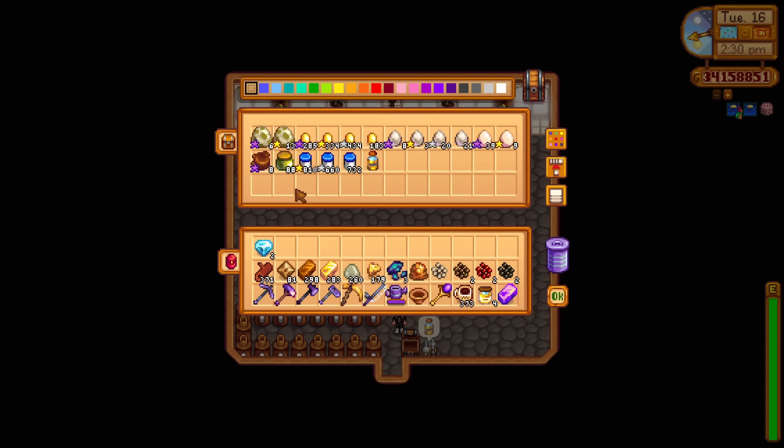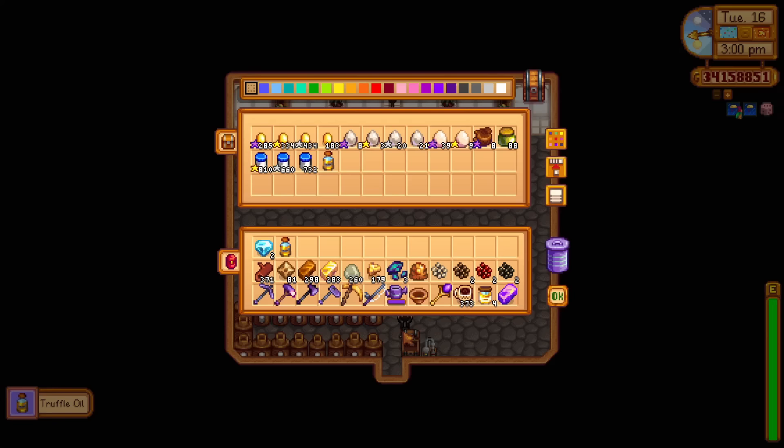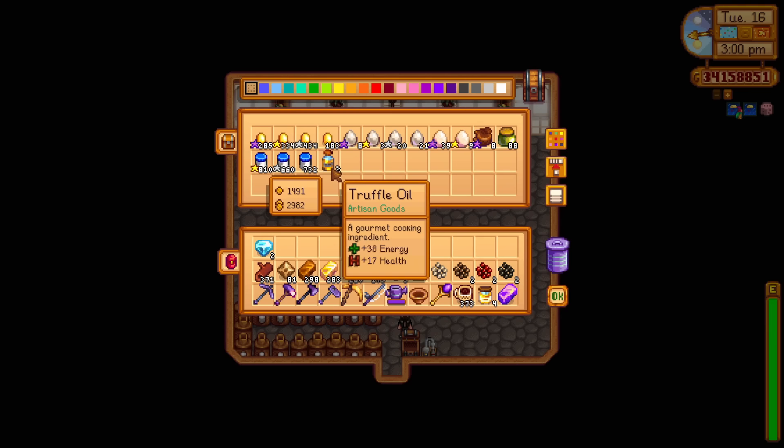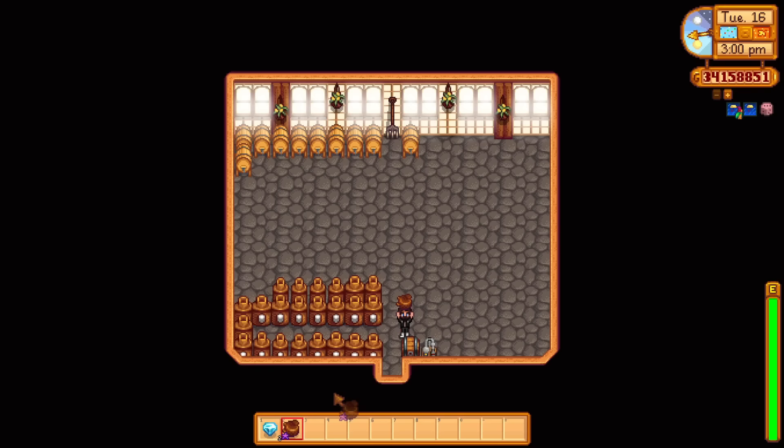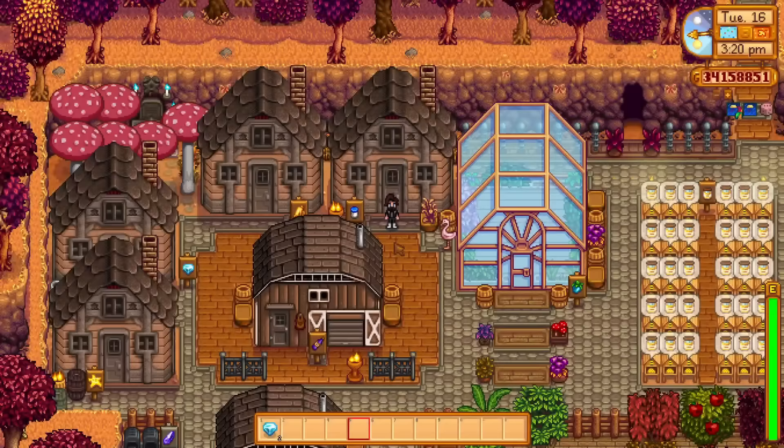We've got stacks of mayonnaise and dinosaur mayonnaise already. Another project I want to start today that I haven't done on this farm for a very long time is pigs and truffle oil. If I want to get 1 billion, we need as much money as possible. I'm going to fill the right side of this shed with oil makers to make truffle oil.